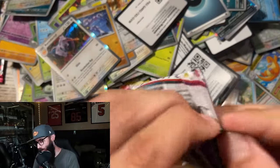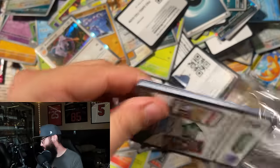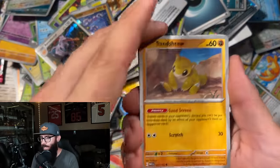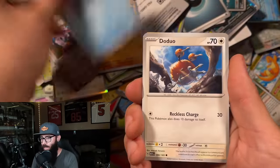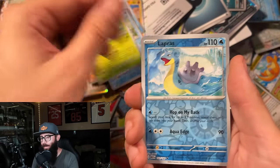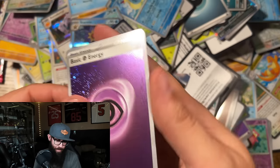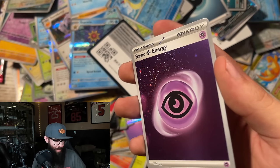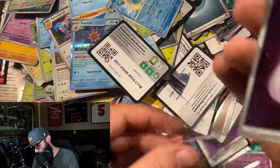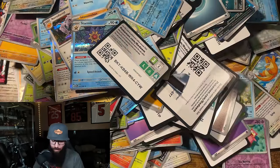There's five more packs, four more after this one. Let's see how strong we can finish here. I think that holo pattern showing at the back is just a regular one again — it's getting me. Lapras, Krabby, Starmie — but we got the psychic. Gotta sleeve them up. Back-to-back psychics. All right, four more.